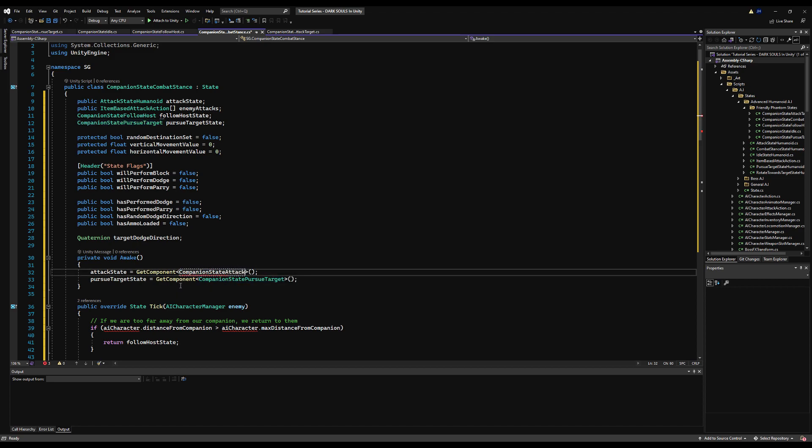I could have done a better job naming these — I might rename them in the future. The attack state is companion attack state or attack target. Let's copy that and put it up here. I'm going to make this not public — it was public before because of a weird bug back when the advanced AI was being set up.